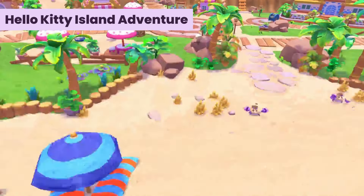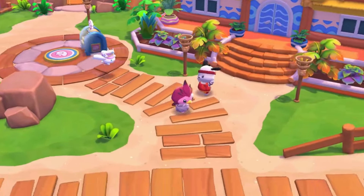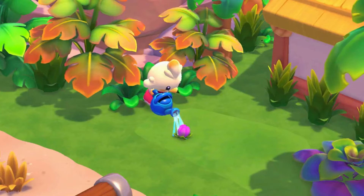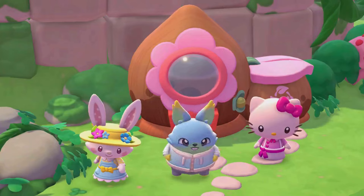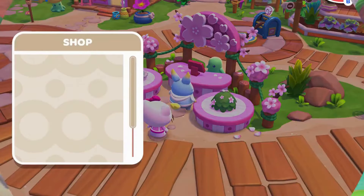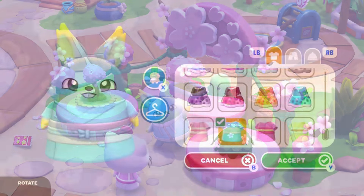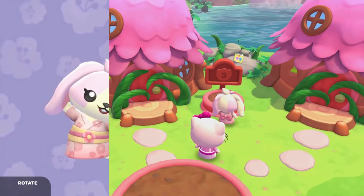Then we have Hello Kitty Island Adventure. Sunblink and Sanrio have just released the fifth major update, available exclusively on Apple Arcade. Version 1.5, known as Merry Meadow, introduces a new area with various activities. In Merry Meadow, players will explore a tranquil space filled with flowers, cottages, and hidden spots. Meet Wish Me Mel, a friendly gardening enthusiast, and embark on a quest to earn her trust.